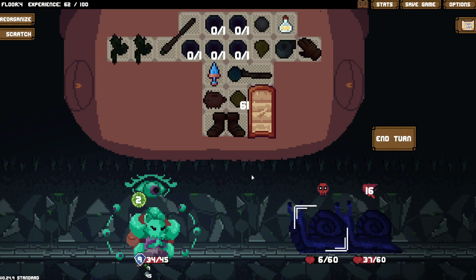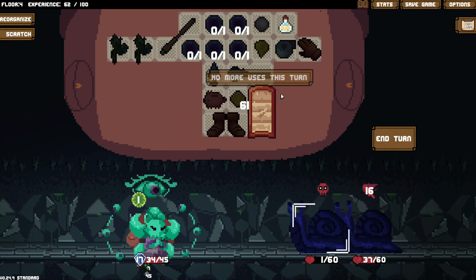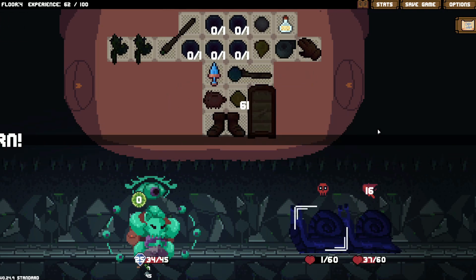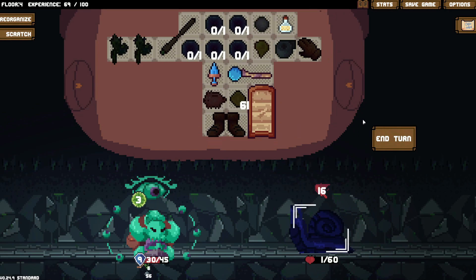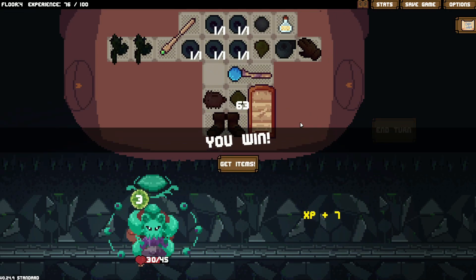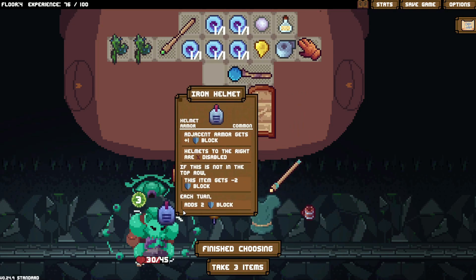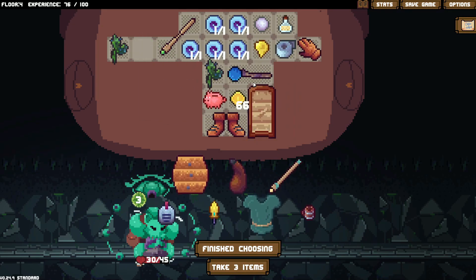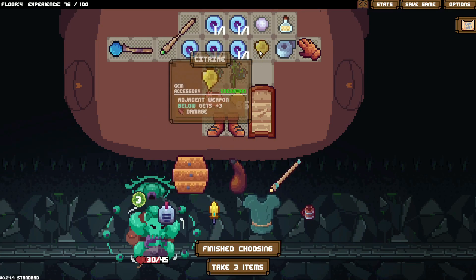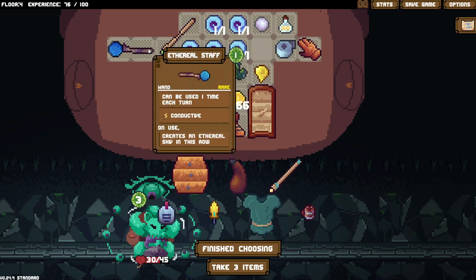Wait, can I do this? I just need — oh, I can. Nice. No more useless turn. Oh, I can only use it once per turn — so it is a bit of a ramping one. That really hurts — that absolutely really, really hurts. What is this? Can be used one time: unkill non-summon, creates two gold. I don't think that's great. I would actually think that right now I need to do some more reorganizing. Which is quite strange, because it's usable one time per turn — it's conductive.